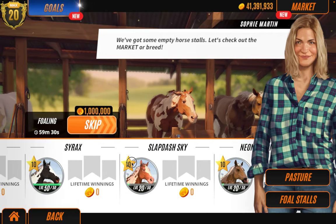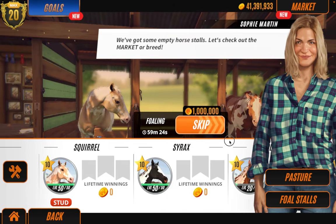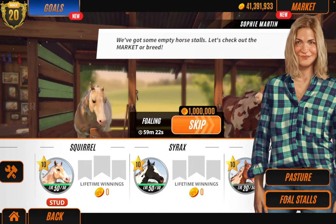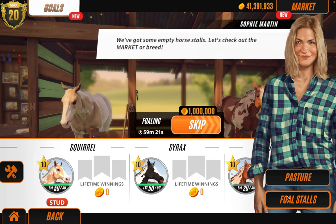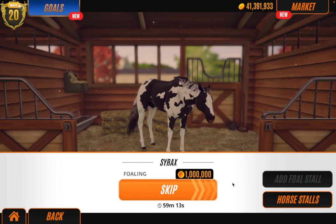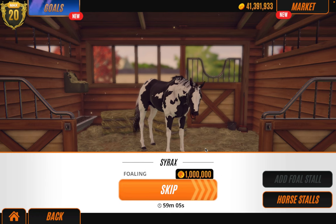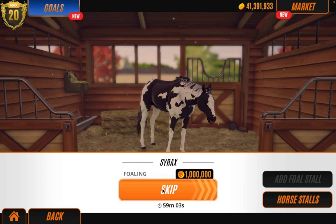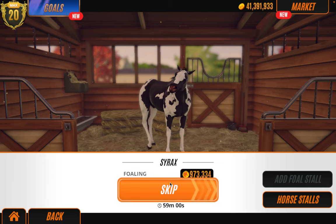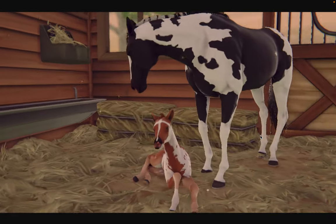I don't know if that's a glitch or if it's intentional — I'll have to do some research. It's possibly intentional. I hope it's intentional because if it's a glitch that's kind of annoying. Anyway, we've got our third foal. We haven't yet got perfect stats, which is really annoying — we need 69 or above on pretty much everything. But look how pretty the mare is — she's gorgeous.